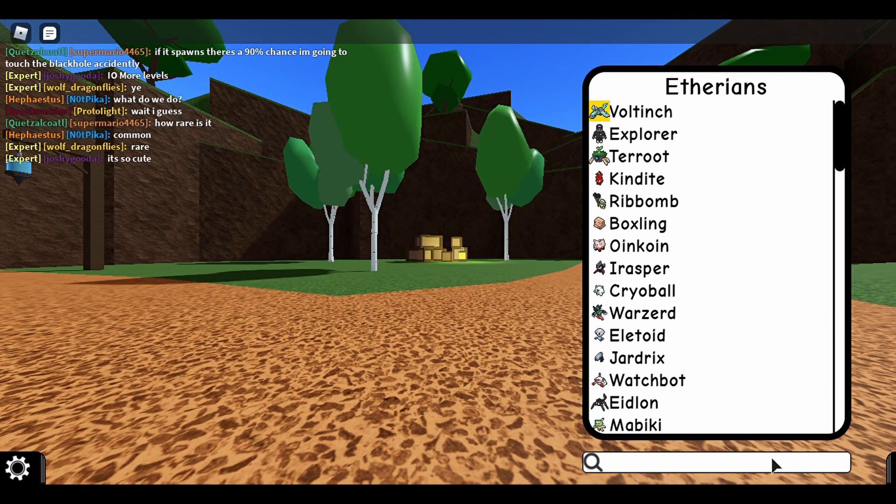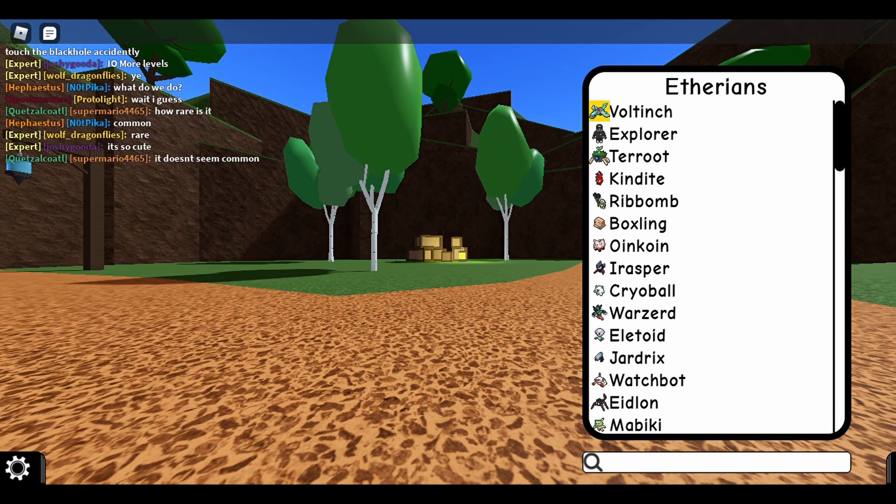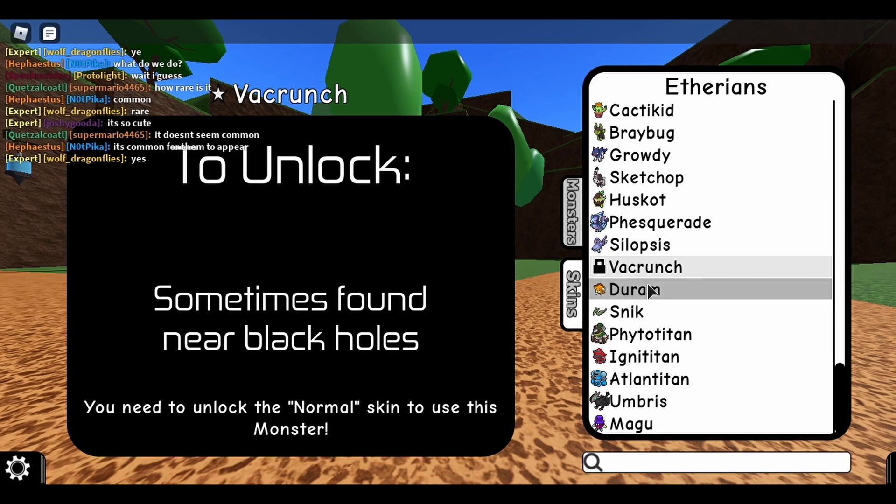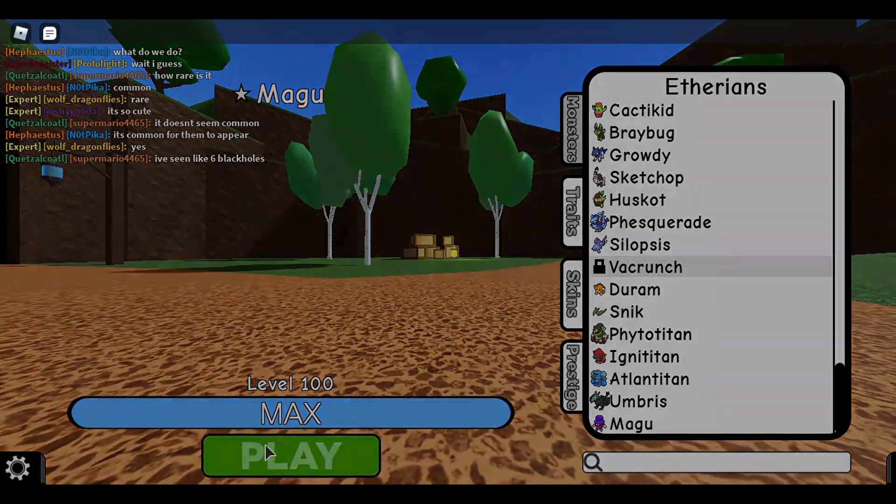Today I'm going to show you how to get the new monster, which is called Crunch. It's sometimes found near black holes. All you have to do is go to the Torrent Dimensions or spawn as Magu.